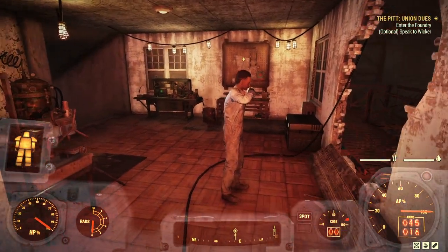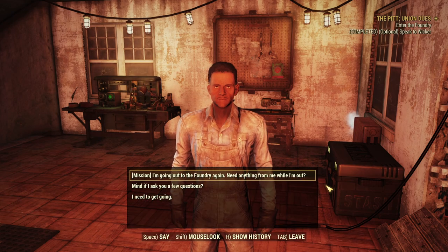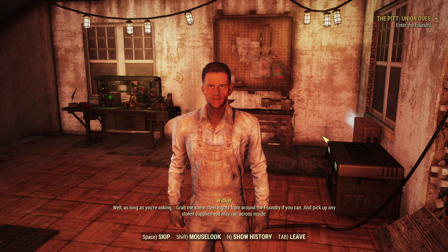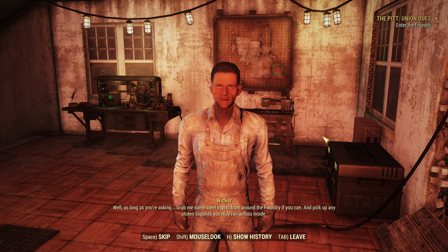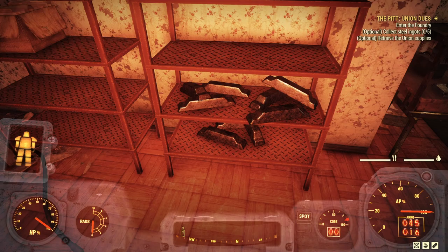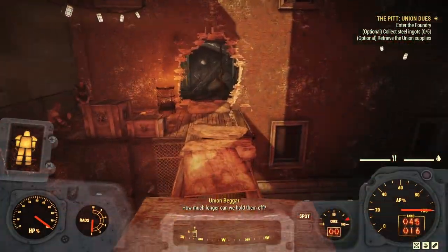Here's Wicca — we're going to go and have a chat about what he needs. "Well, as long as you're asking. Grab me some steel ingots from around the foundry if you can, and pick up any stolen supplies you may run across inside." We need steel ingots and a Union Supply Cache. The steel ingots look like this — and we will have quite a hard time finding them inside the foundry as they are quite well hidden, but there are a few little things to make that a bit easier.